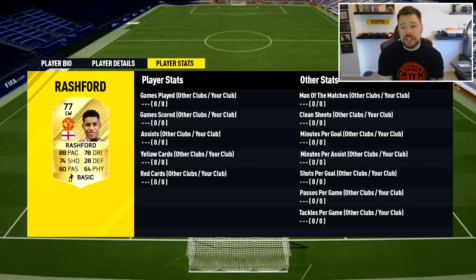I would love to see man of the matches, clean sheets, minutes per goal, minutes per assist, shots per goal, passes per game, tackles per game — anything you can think of. I'd love to see a win/loss ratio with a specific player in your team. Let's say you've got Wayne Rooney at striker and he's played 10 games — let it tell you how many of those were wins. So you can judge: when Rooney's in the team I win 70% of my games, but when Sturridge is my striker I win 85%. Boom — you're going to keep using Sturridge because he works better for you.